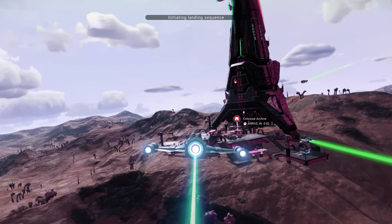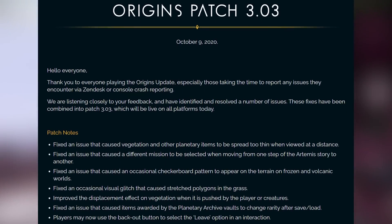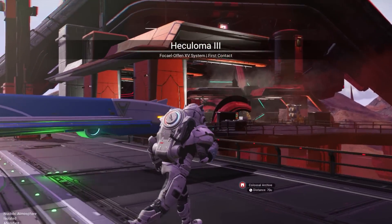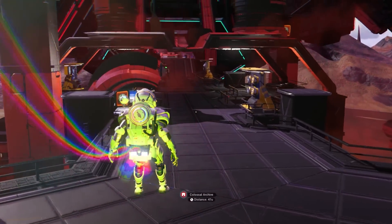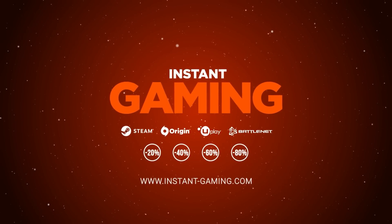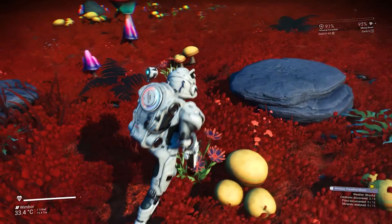Hey dudes, Craze here back with another No Man's Sky update. Today we have Origins patch 3.03, which should be available on all platforms by the time this video gets posted. This new update comes with some brand new changes you're going to want to know about, and especially some really awesome bug fixes for some of the ongoing issues. Before jumping in, I want to give a huge shout out to Instant Gaming for sponsoring this video. Instant Gaming sells games at some of the cheapest prices you can find, so if you enjoy big gaming discounts, definitely check out their website using my links in the description below.